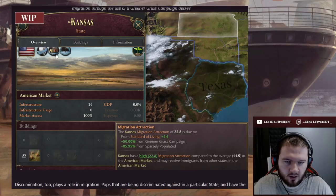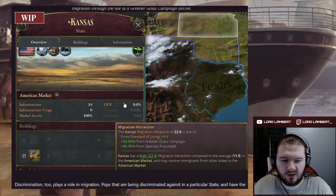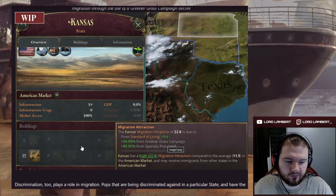Kansas also has some undiscovered goods — oil or gold or something similar. Thinking through the UK and India example: the UK has a high standard of living and plentiful jobs during industrialization, but it's not sparsely populated, so without the 'sparsely populated' bonus, the UK's migration attraction might only be around 10–12, which seems reasonable.